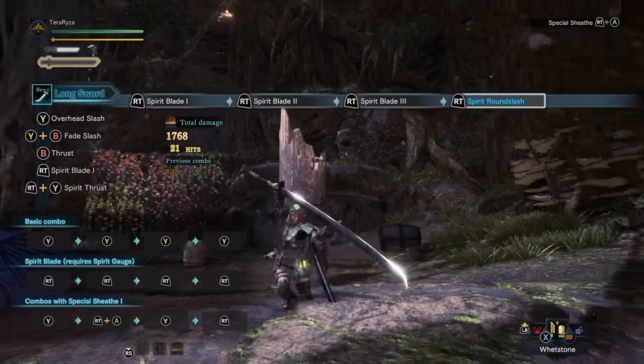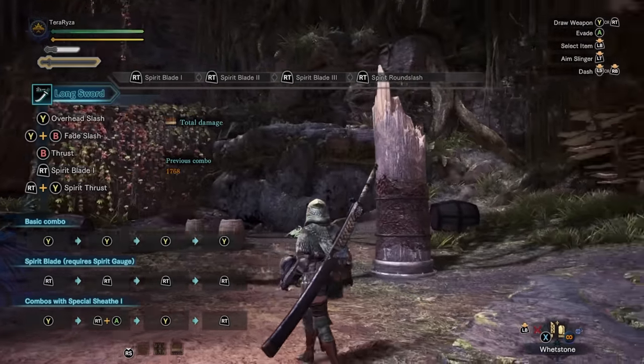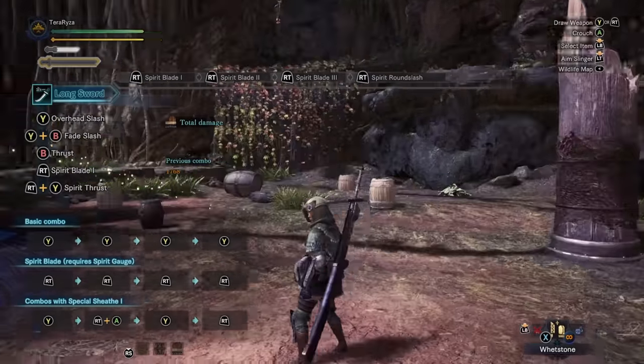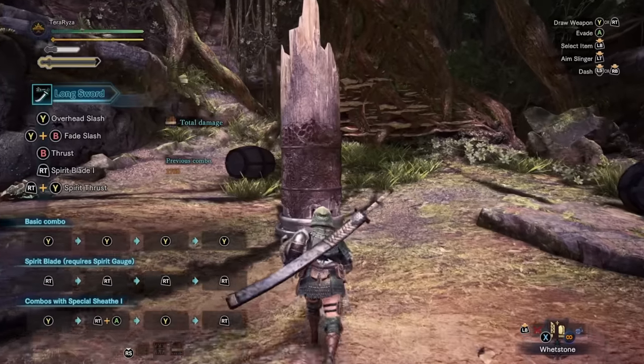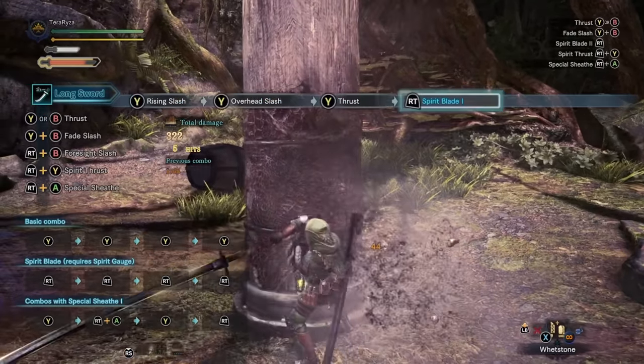What's nice about this is that you can do some of the simplest and most basic combos in the game that still have a really wide, long reach for hitting tails. But what's really nice is you don't have to commit to any big attacks, meaning that you get to keep the color of your gauge.